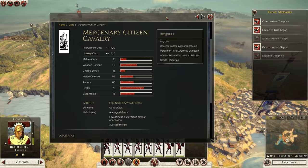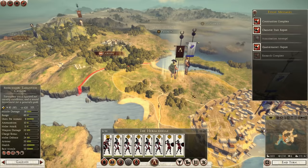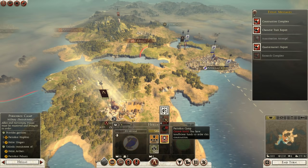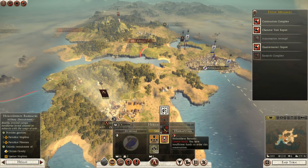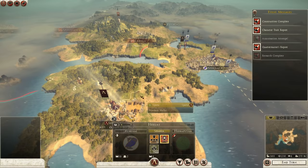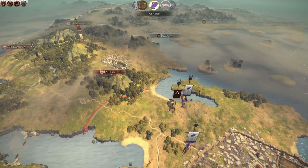Considering some citizen cavalry - let's compare their attack stats. They've got the same amount of attack as my hoplites, so we'll leave it for now. I probably should be building stuff in Sparta which I've forgotten about. From here I can recruit Helot archers or pelters, citizen cavalry, and Spartan hoplites - that's what I really want. We need Organized Supply first. We'll end the turn.